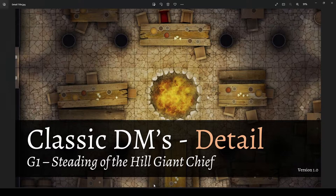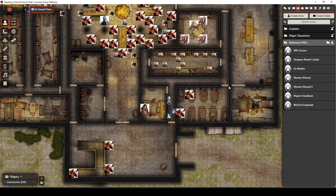Hey everyone, it's Classic DM, another episode of Detail where we're looking at the Steading of the Hill Giant Chief. This is episode 3. In this episode we're going to talk about the entry from the front and then working your way through these back passages — what kind of things players can expect, things you can do as a DM to make it interesting and fun, how to handle the stealth, noise, and sense of smell.